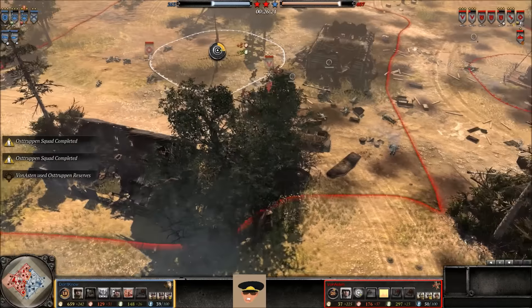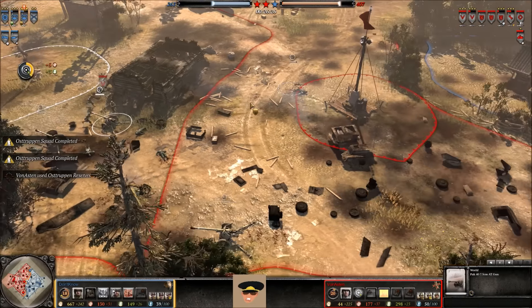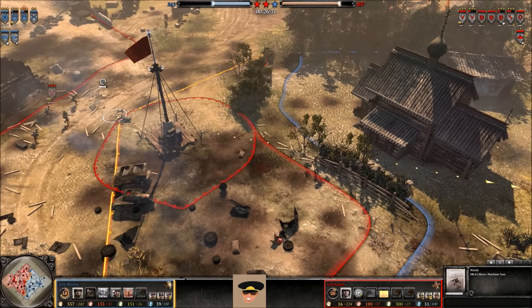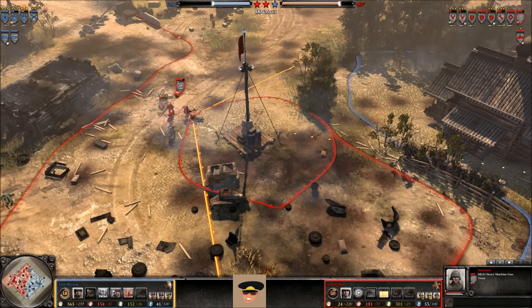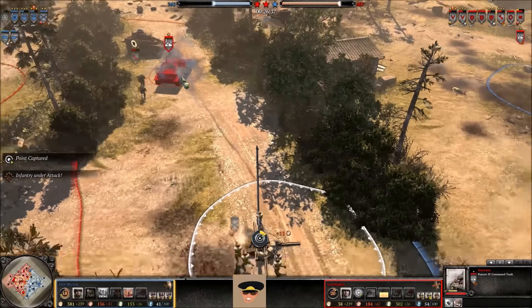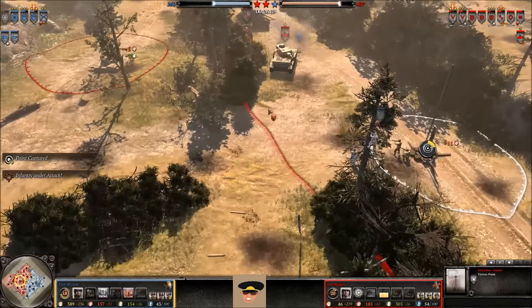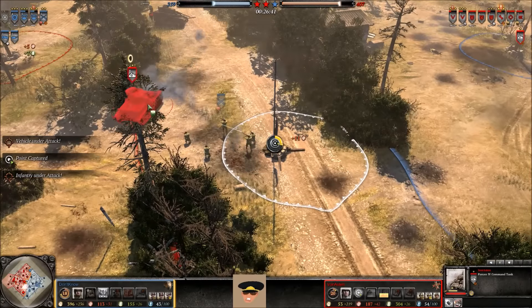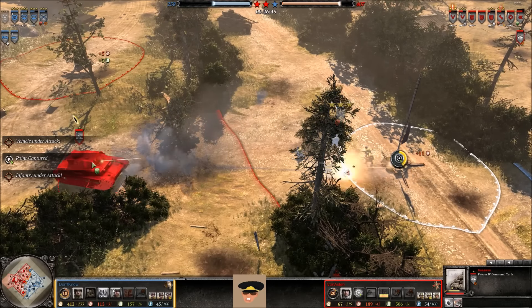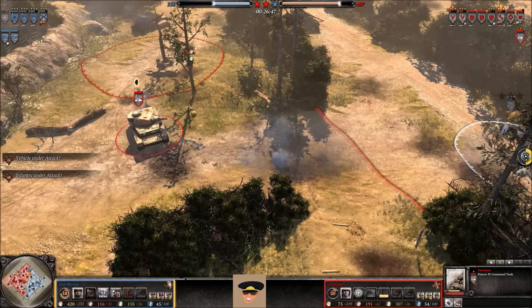He D-crewed all of those Paks — one here, one here, one here — which can be picked back up by the Wehrmacht but will cost them a pretty penny. He'll have to use all his Grenadiers to re-crew these Paks, and he doesn't have the manpower — only about 50 manpower right now. He does crew the MG42 to keep the center victory point.